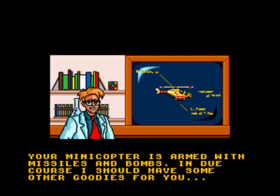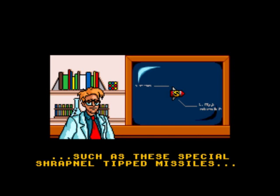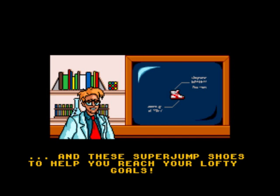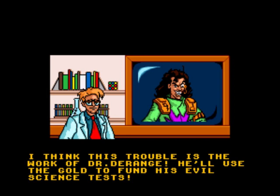Okay we missed the plot. We're getting a mini helicopter armed with missiles and bombs - touch these specials. And a shield attachment, that's nice, that's all we need. Once you're in the temple you get super jump shoes - hey, that's what 007 really needed, super jump shoes.